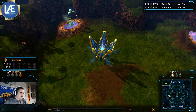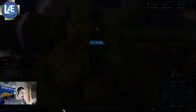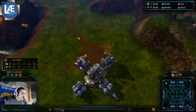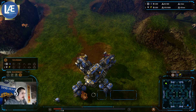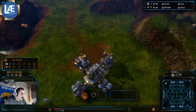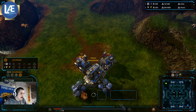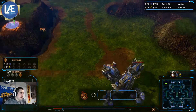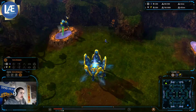Looks like just a standard initial Extractors play. I'm going to fast forward one minute. Looks like we see Double Refinery, 2-2 Factory. Usually my playstyle when I used to play all the time is a bit different — I go for a Stealth Attachment, then Factory, then get the Stealth Seeker upgrade immediately and build some Factories.